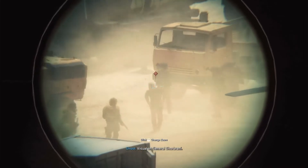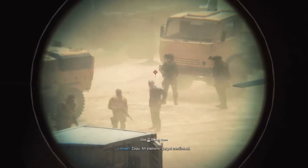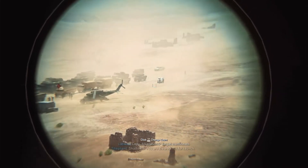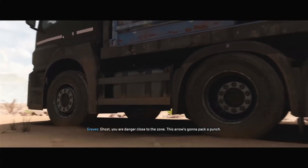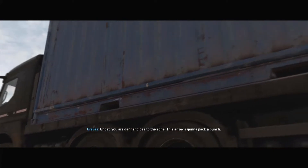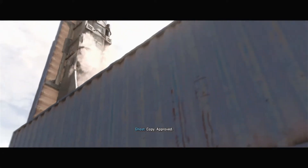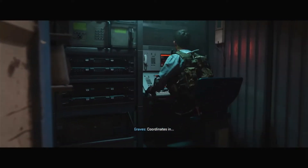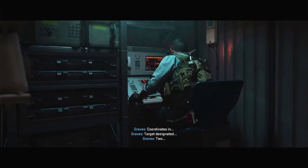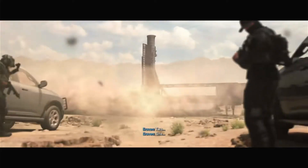Visual on General Gabrani. Copy, all stations, target confirmed. Shadow One, you are cleared hot for launch. Roger that. Ghost, you are danger close to the zone — this arrow is going to pack a punch. Copy, approved — send it. All stations, Shadow One, missile is ready for immediate delivery. Standby to launch. Wordnix in target designated. Two one shot out.